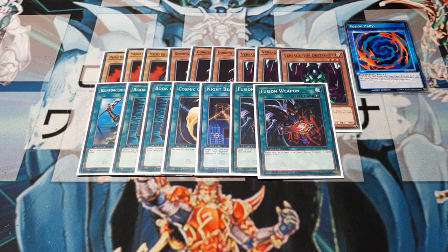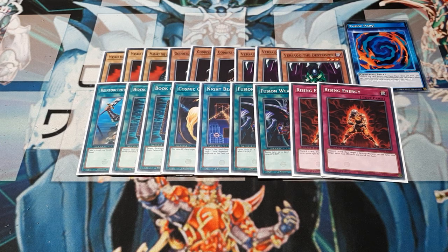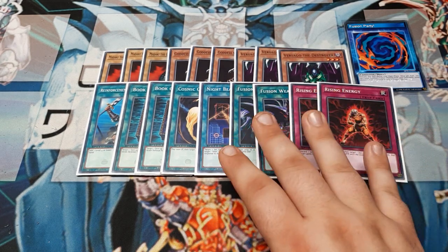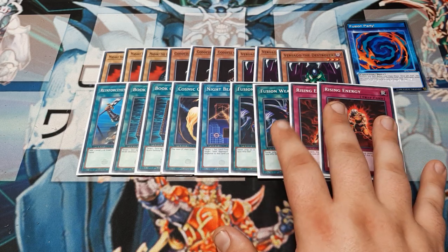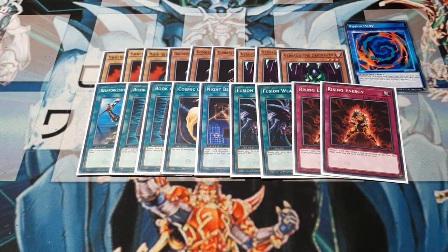Next we're moving to Traps. I love the fact that we have so many duplicate cards because once we play Flame Swordsman, it's all about keeping him alive. So let's use Rising Energy — during playtest I got to use this with Masaki and it was amazing. You discard a card and target a face-up monster; it gains 1500 attack until the end of the turn. This allows Flame Swordsman to outclass everything past Blue Eyes, getting him over 3000. If you wanted to change anything, I might recommend a third Rising Energy over a Fusion Weapon, and maybe Dust Tornado for additional back row coverage.